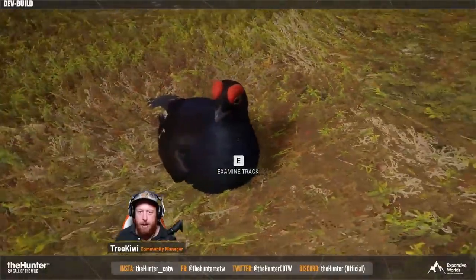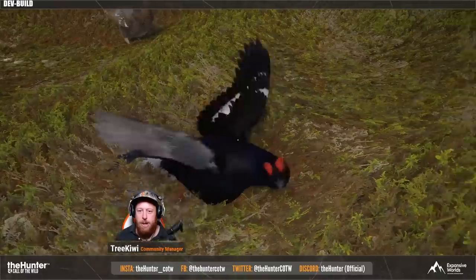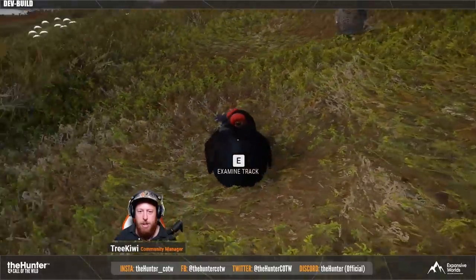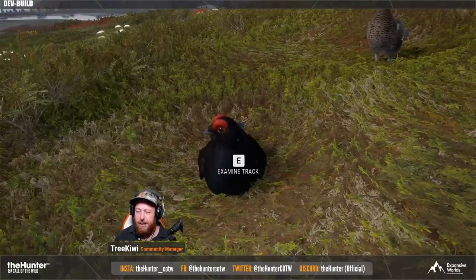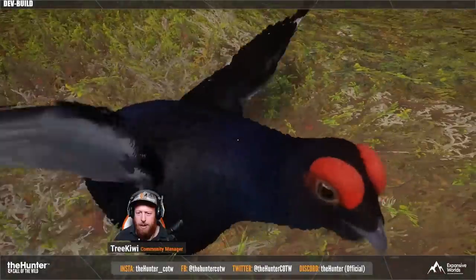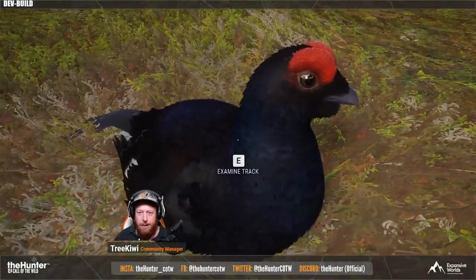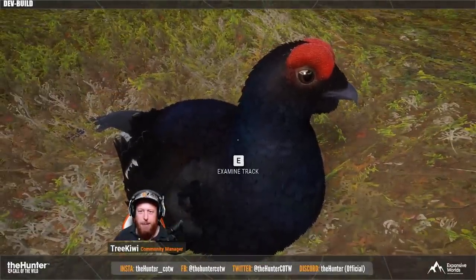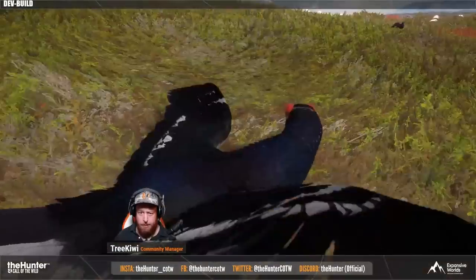We finally got our very first look at the Revontuli Coast map, which has a stunning 19 species, where a lot of them are new. Although a lot of them are birds, it is a very, very heavy bird map, and it is actually looking really good. They've done a lot of rework to the feathers, which makes even the old birds look pretty darn good as well. Right here we have the Black Grouse, which is one of the new species.